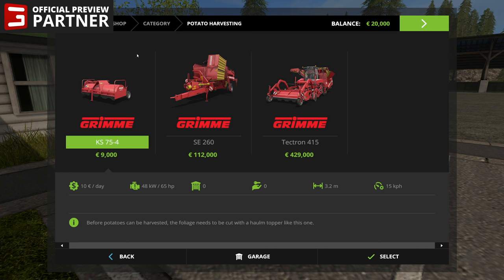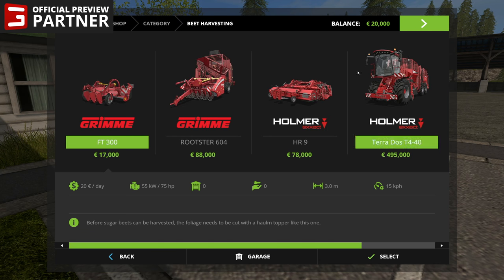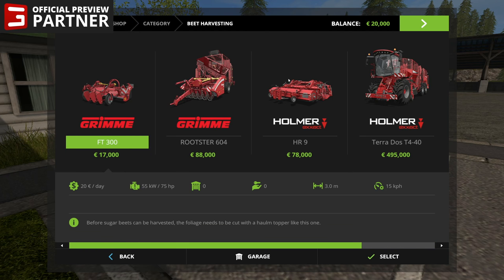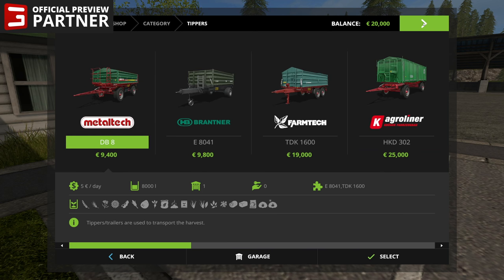Next up we have the potato harvesters from Grima. We've got the old school style and the Tektron — if you've been around since Farming Simulator 13 you'll be familiar with these. For beet harvesting, one thing that really surprised me is they don't have the Grima sugar beet harvester. We just have the Homer Exact, and the Teraphilus 2 Eco — which is more of a picker upper — and the Terados T440. If you had the Homer DLC from earlier this year you'll be very familiar with that. I was really surprised to see the Grima harvester not make an appearance this year — maybe we'll get it as a DLC.